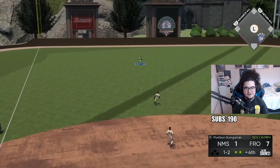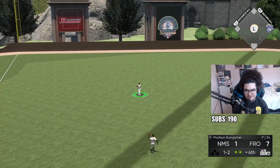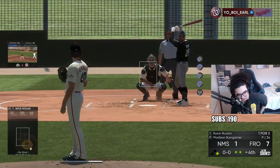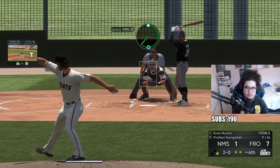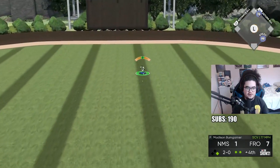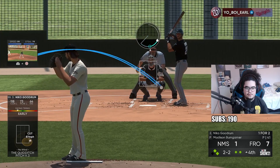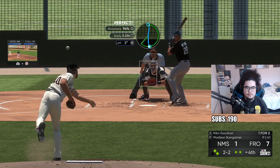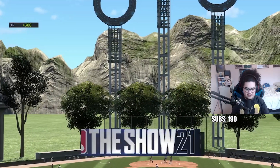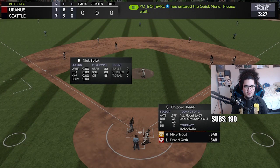Super curve just gets through - really soft hit ball gets through the infield. Not a good pitch mix there honestly. Mad Bum gets out of the jam that he shouldn't have been in. Sweeping curve inside gets a swinging strike.